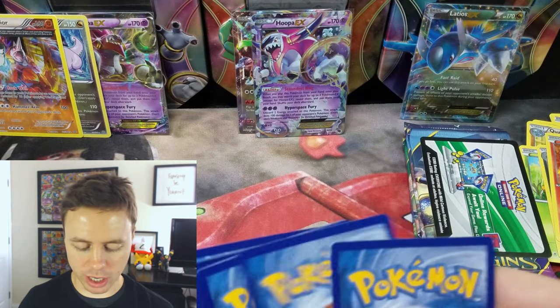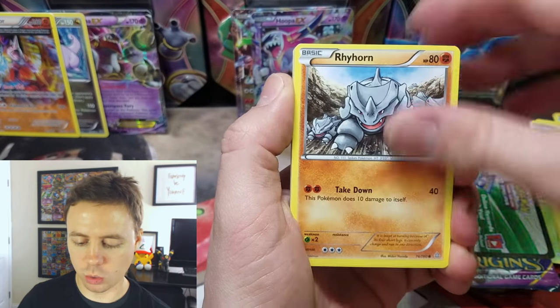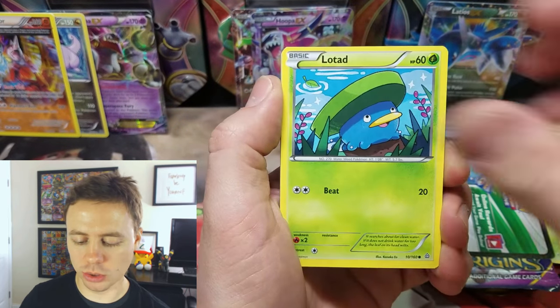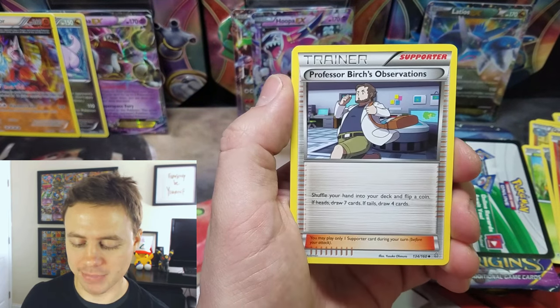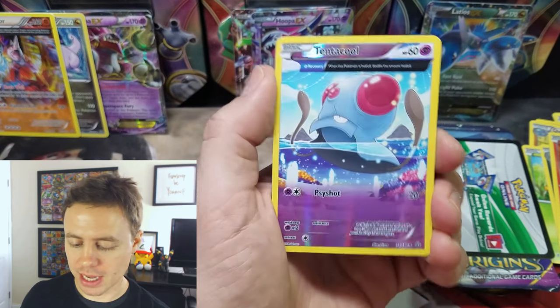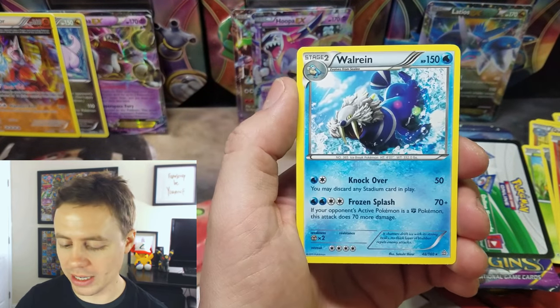All right, and our last pack — Primal Clash: Skiddy, Rhyhorn, Spheal, Lotad, Bidoof, Gorbis, Double Blade, Professor Birch's Observations, Tentacool Reverse Holographic, and a Walrein Rare.